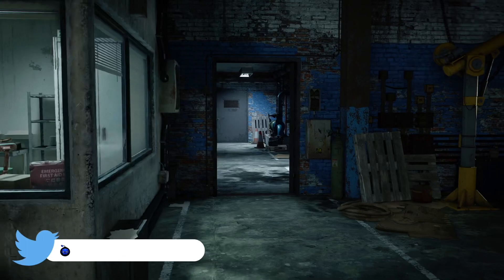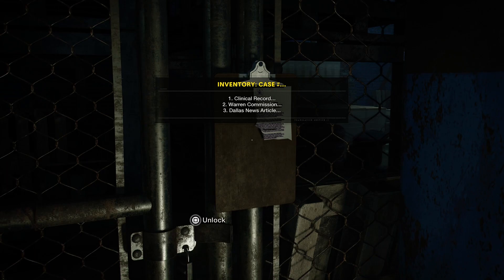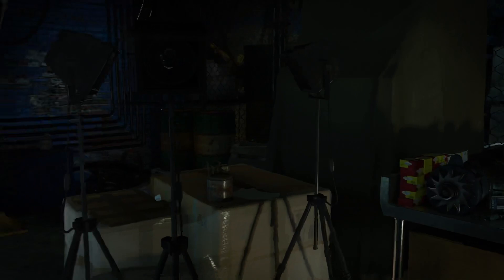To access the secret room, you have to put in the code 112263. The way this code was found is through the hints on the piece of paper attached to the front of the secret room. The piece of paper tells us to go look at other pieces of evidence in the following order: clinical record, Warren Commission, and Dallas News article.